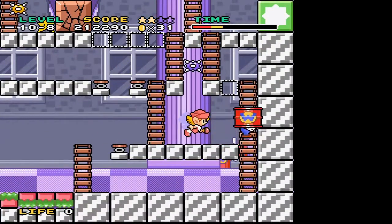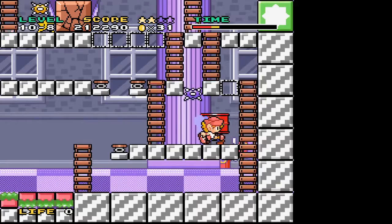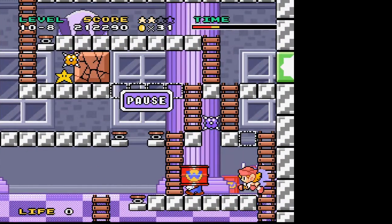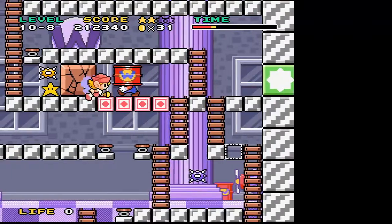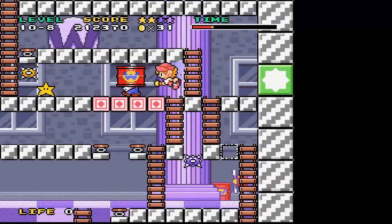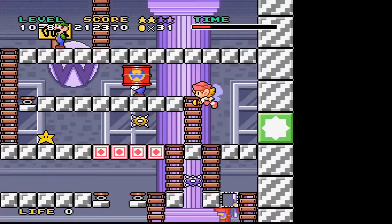I get past this purple spike, come up here, and I don't hit that spring. I want to get across this path, but there's the spike. So I needed to break that in advance at some point. And now I'm going to run out of time because I'm back at the beginning.